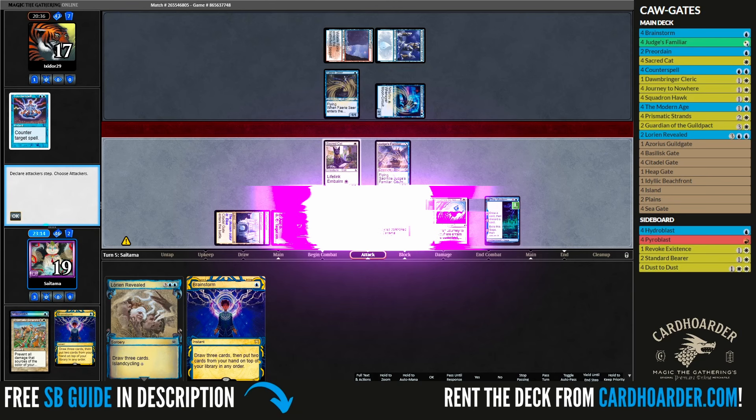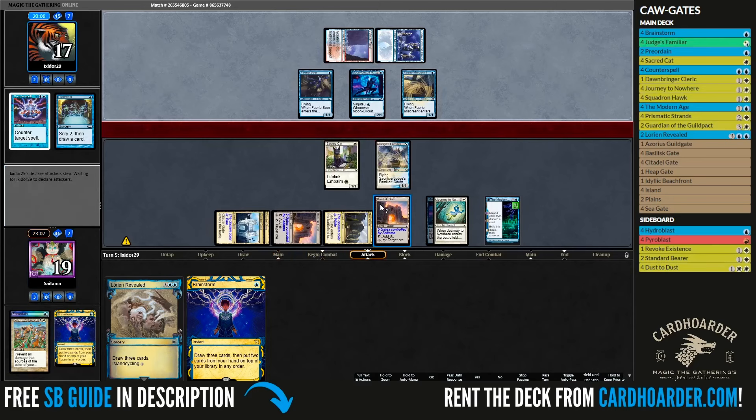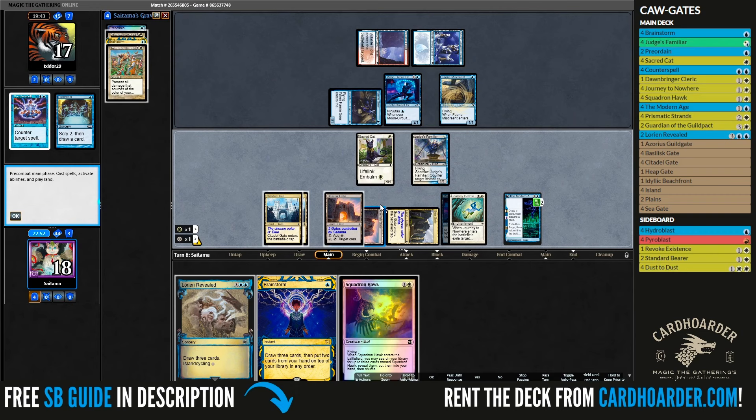The first match is against Izzet Faeries. What I like about the Familiar is that now you have another creature that can block small fliers. In the past, you went in blind and at the risk of getting a turn 2 ninja on your face, with not many chances of getting rid of it or dying if you never found a Squadron Hawk. So it's a point in favor for the Familiar.